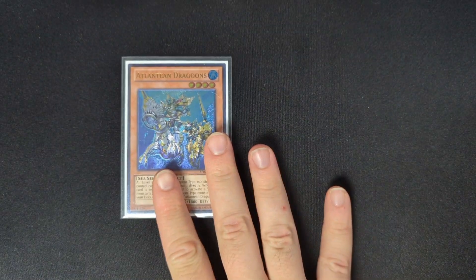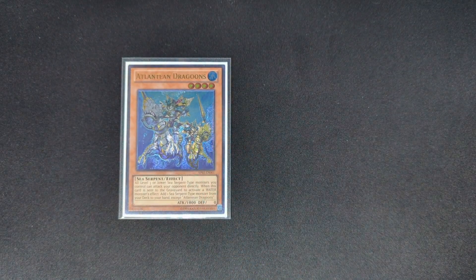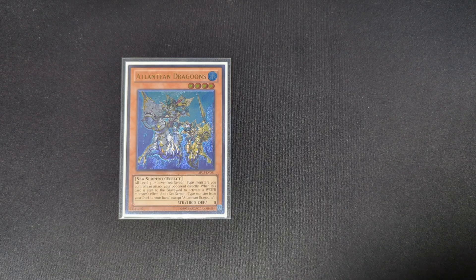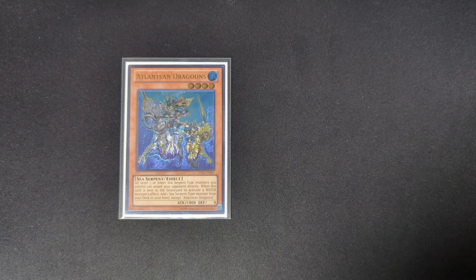For the Atlanteans: one Atlantean Dragoons — this card is also at one in this format, but it's crazy. It makes all level three or lower sea serpent type monsters you control able to attack your opponent directly. The main effect is when it's sent to the graveyard to activate a water monster effect, you can add a sea serpent monster from your deck to your hand except itself — allowing you to add your Abyss Leed, Megalo, or other sea serpents.